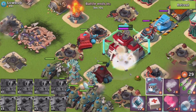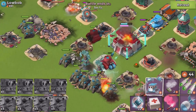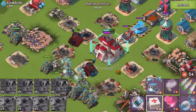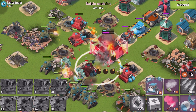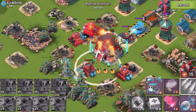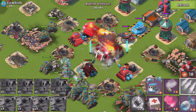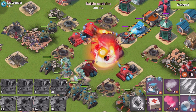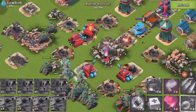Should I take out the launchers first before going full ham on the HQ? Yeah, let's take out the launchers. There we go — going full ham right now. The shock launcher is shooting my scorcher, that's fine. We're just taking down the shield like it's nothing. The shield is going down — bam, it's gone! Did I lose any troops? No, not at all.